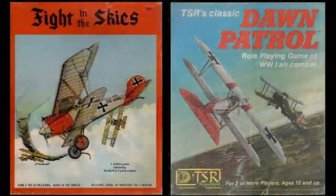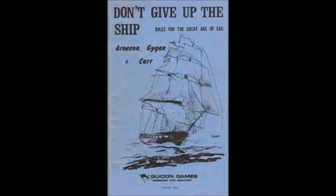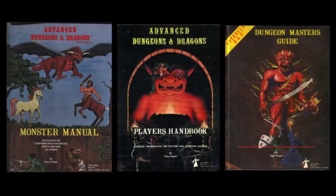Mike Carr is probably best known for his World War I aerial combat game Fight in the Skies, or Dawn Patrol, and Give Up the Ship, which he co-authored with Gary Gygax and Dave Arneson. Carr was also the editor of the 1st edition Advanced Dungeons & Dragons Monster Manual, Player's Handbook, Dungeon Master's Guide, as well as many of the early game's classic modules.